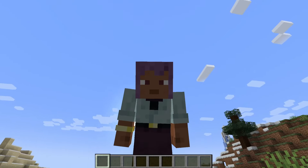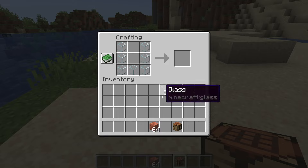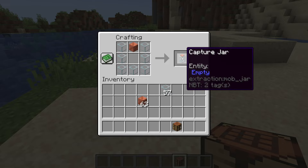The first thing we are going to need is some glass and copper. All we need to do is throw this into a crafting table like so, and that will give us a capture jar.